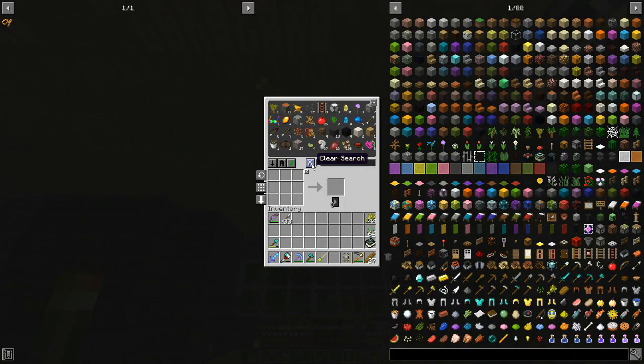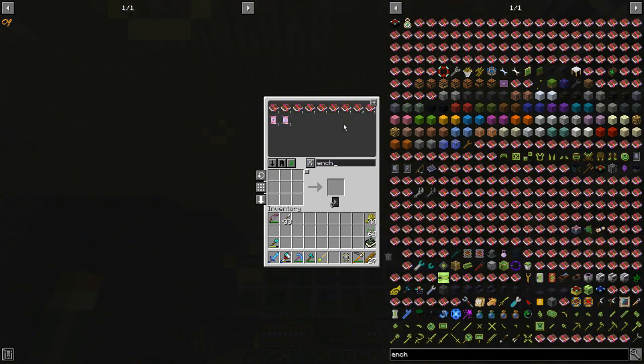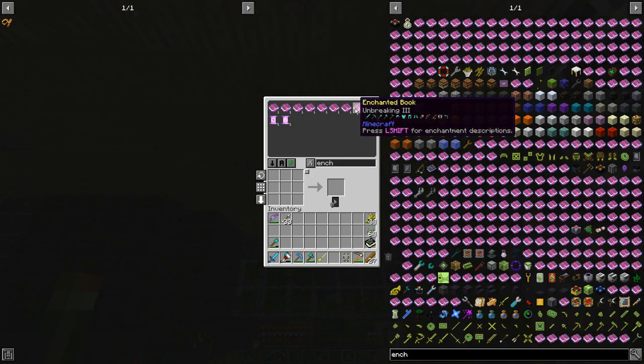Do I have enchantments? What have I got? Thorns, Unbreaking. I need one of them. I'm going to have a fire protection option here.